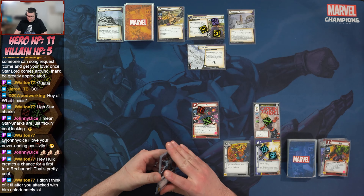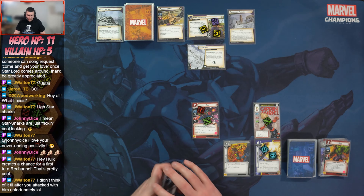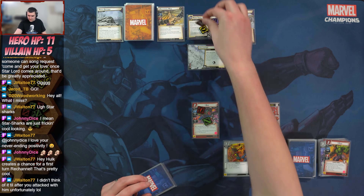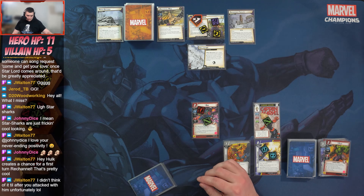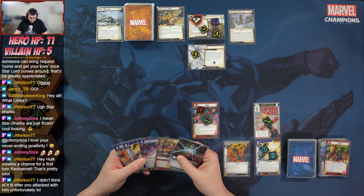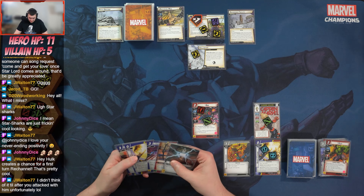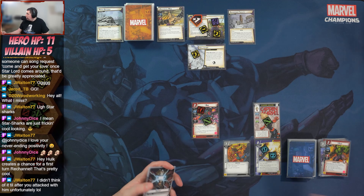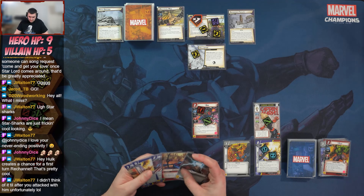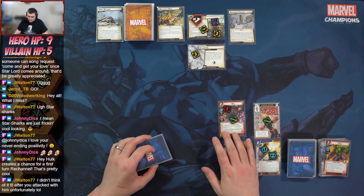The bad card is Avalanche — when revealed, each player must choose to spend a lightning resource or take two indirect damage, three if there are five or more on the main scheme. It comes in with two threat. I'm not going to spend — I'll just take the two damage and then it'll be my turn.